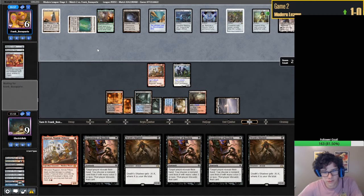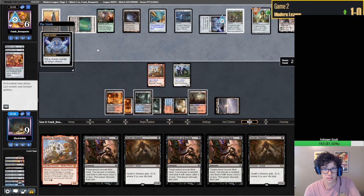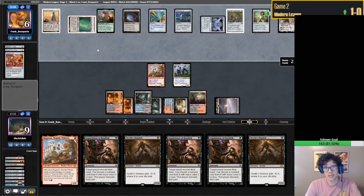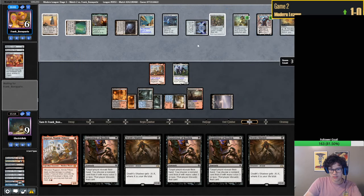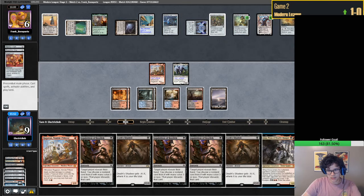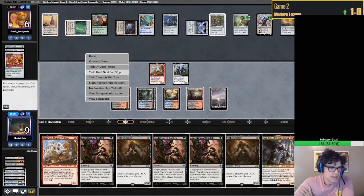We take our chances that they drew a land. Paying costs - why are we paying costs? Damn. Remove. Well, now I think we're dead. Rip. We drew a Kroxa. Yeah, we're dead here - I don't think we have an out. They locked us pretty hard here.